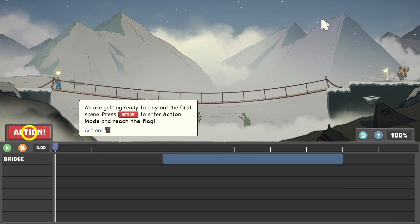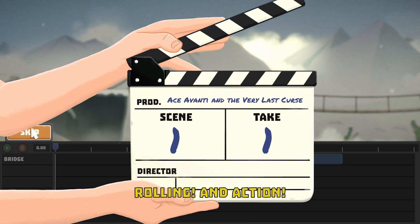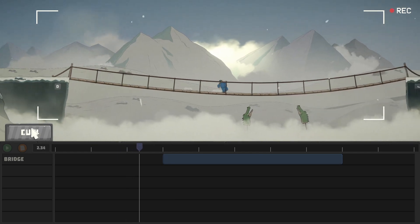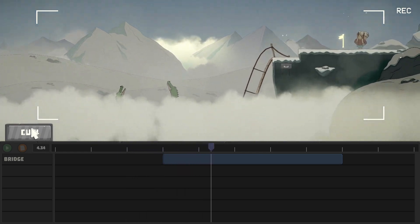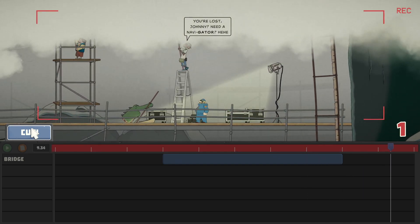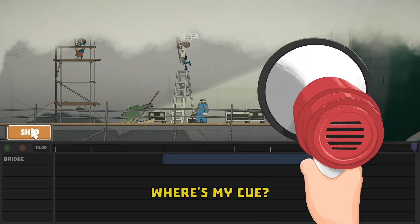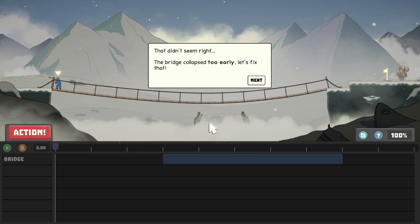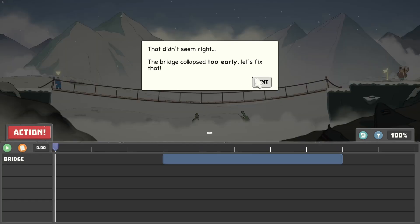I'm going to play this as though I've never played it before so you can see what happens. We call action, take control of the character, and try to make it across — but you're never going to make it. The prop guys are down here. So obviously we failed that. I don't know if there are crocodiles in the Himalayas — I'm a dumb American, I don't know anything. But the bridge collapsed too early, so let's fix that.